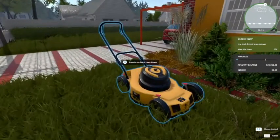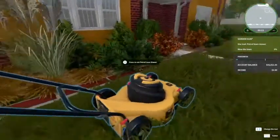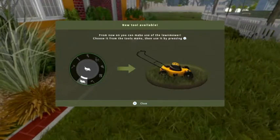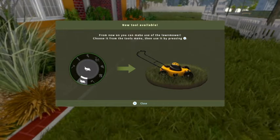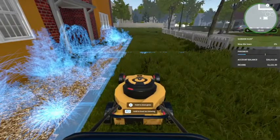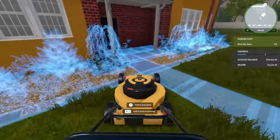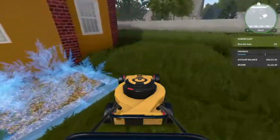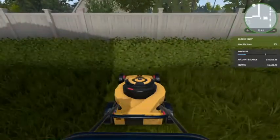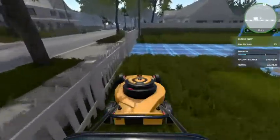We have the lawn mower — let's go ahead and see what our tasks are. We have to mow the lawn and use the tool. Press X — new tool available. From now on you can make use of the lawn mower. Let's see how to do this: press X and hold it. If you press X and the bumper and steer with the left stick it goes — it's a little bit awkward but it does move.